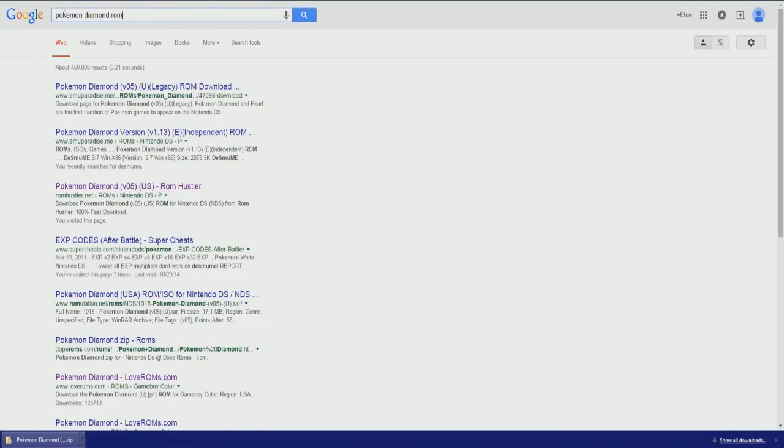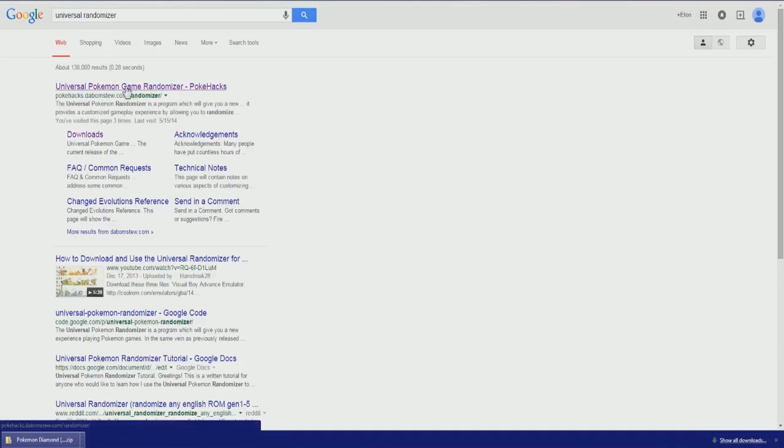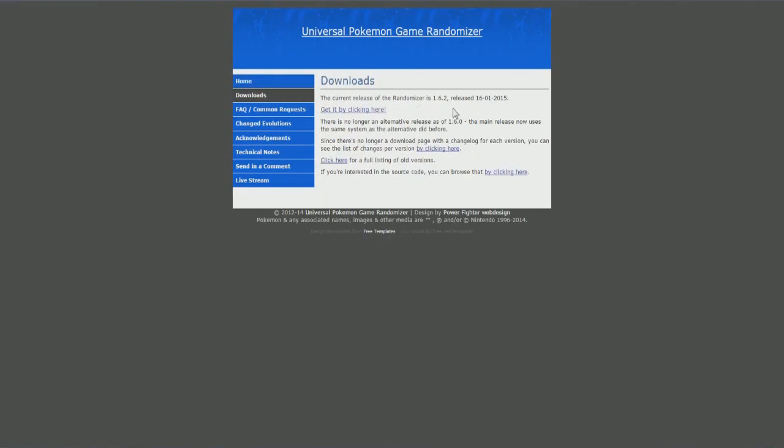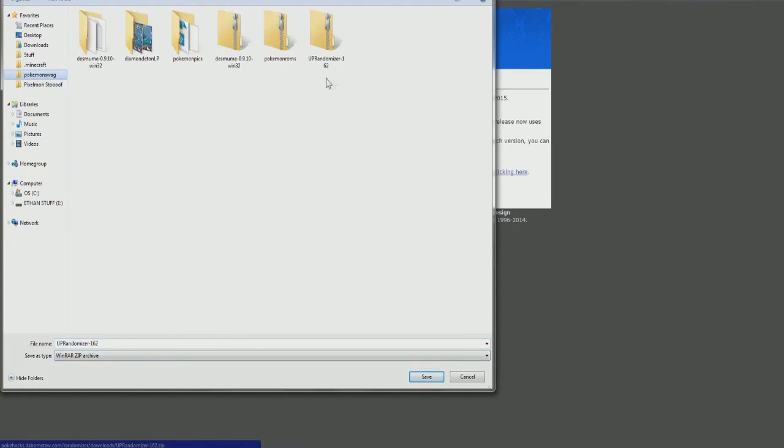Now if you want to randomize it, you're going to have to type in Google 'Universal Randomizer' — that's what you want to type in. It should be the first link. Click that and you should get to this page. Head over to Downloads, and you want to get the most recent release — which is actually from sometime in 2015, though January 16th they updated it. Definitely download that one. This will give it to you as a WinRAR file. You should get something called the Universal Pokemon Randomizer.